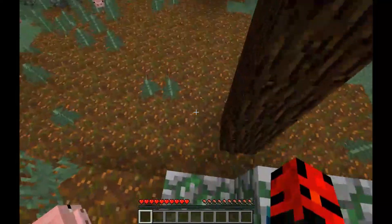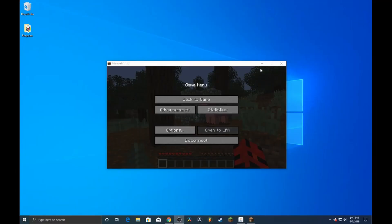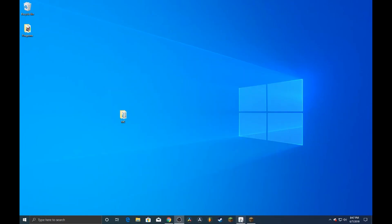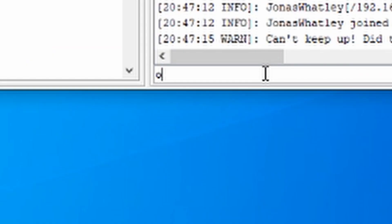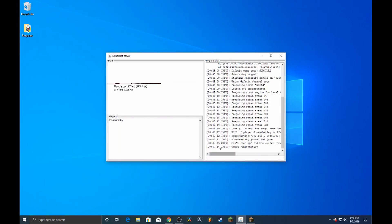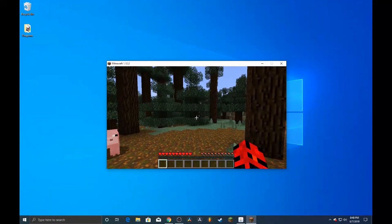But if you're like me, you're probably going to want to be a moderator, so I'm going to show you how to do that. Minimize out of Minecraft, open up your Minecraft server window, and type in 'op' followed by your gamertag, then click Enter. It will now say 'op' and then your gamertag confirming you've been opped.